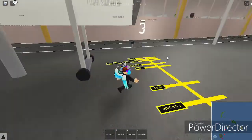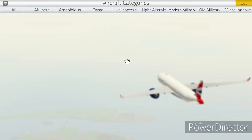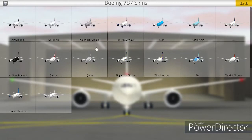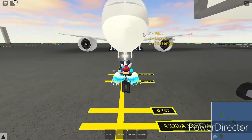So you just walk down the gateway and choose your plane. I'm going to choose an airliner — I'm going to choose the Boeing 787, Qatar Airways, and get in the pilot seat.